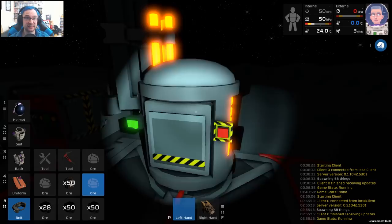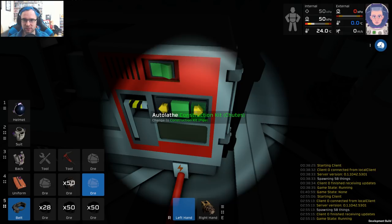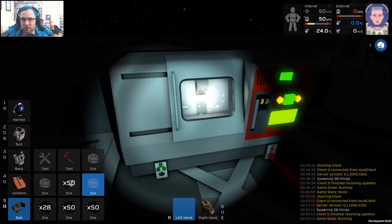Auto lathe on. Wall light — not enough reagents. Construction kit to pipe. Walls. Build me a wall. Do we just not have enough power again?